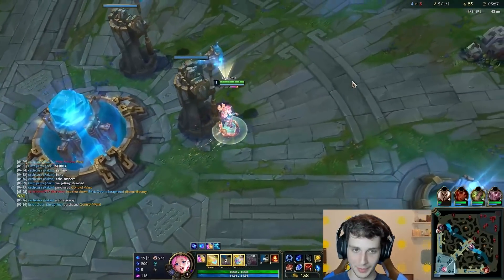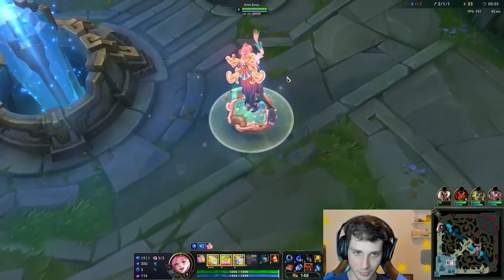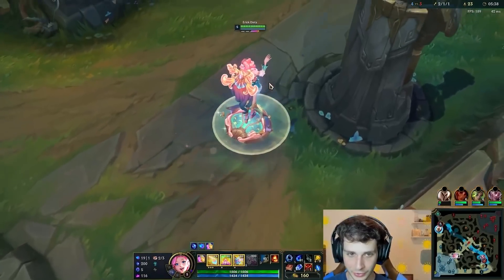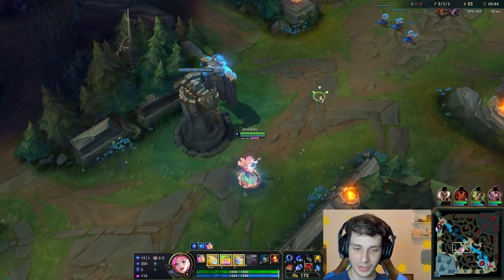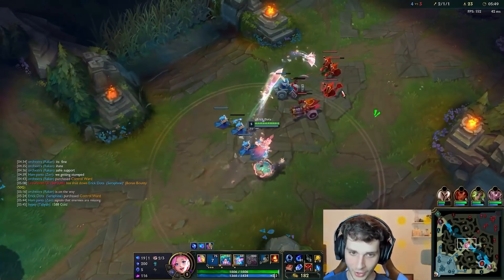In my non-Prestige version I went to a Liandry's build, but in this game I'm going to be going a Luden's build — a little bit more damage. I will say, in this version she definitely looks smaller. Her hair is not as big as it is in pretty much all of her other skins. The piece on her hair is huge, but the hair itself isn't as big as the non-Prestige version, which is up to preference. The non-Prestige one definitely looks bigger overall.